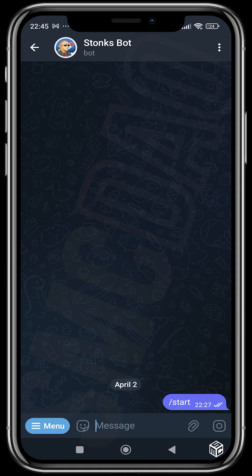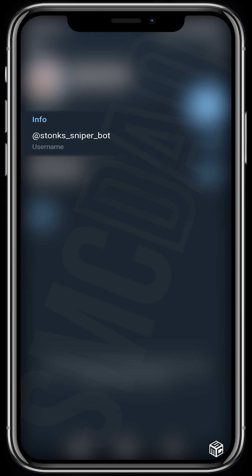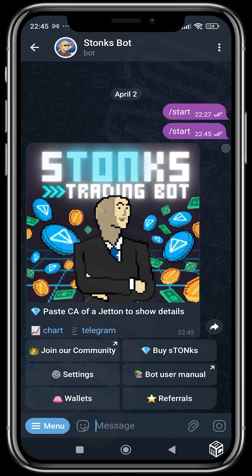First thing you need to do is head over to your Telegram app and find the bot — make sure the tag is stonks_sniper_bot. Click the Start button and you'll get a menu with a wallet automatically created for you.